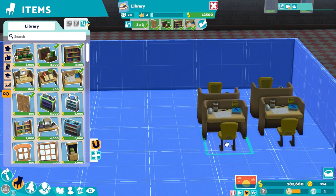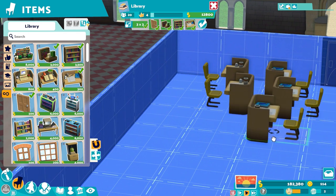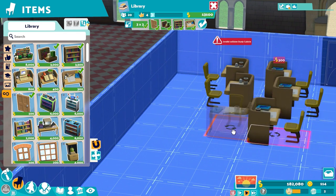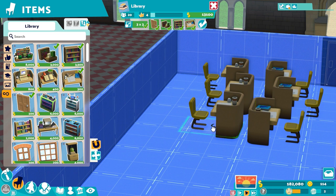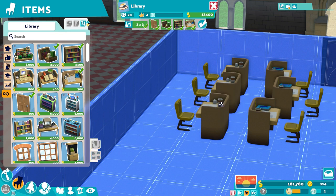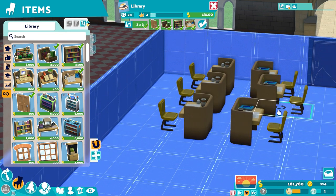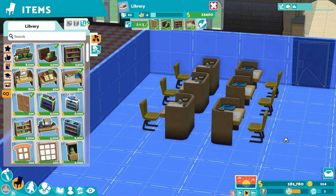I know what you are thinking — I have never seen a bookworm before, how will I know what to look for? The best I can tell you is to just watch your campus and wait for little creatures to sprout up out of the ground. They are honestly quite common. The real trick is being fast enough to catch them, as they come up a lot and don't stay for long. Just be on the lookout for these little guys for some extra kudosh.